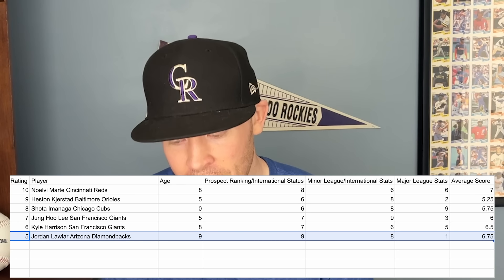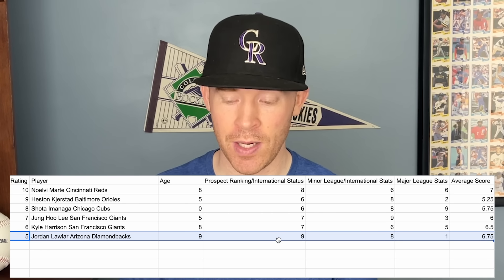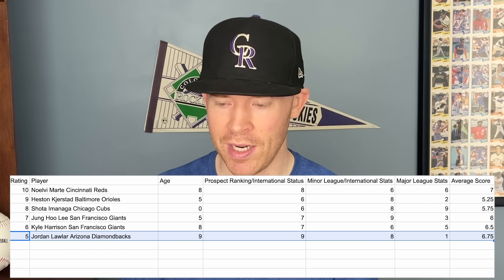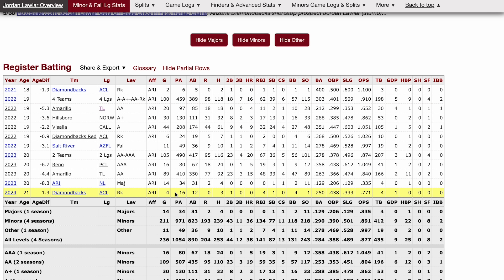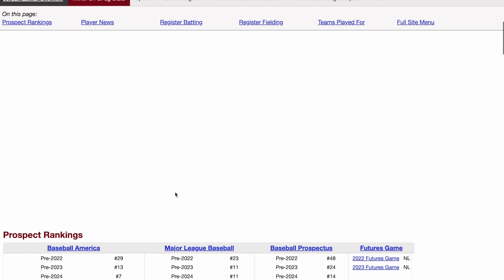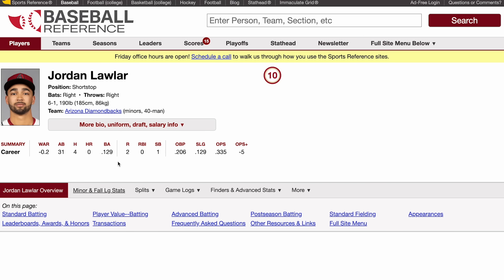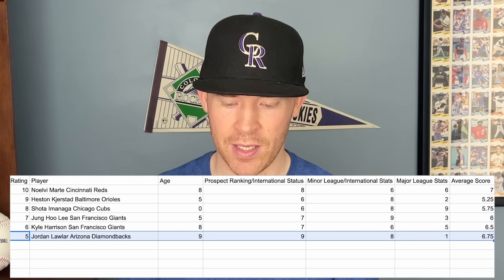At number 5 we have Jordan Lawler, another player dealing with injuries. He's been great in the minor leagues and has an extremely high prospect ranking, and he's only 21 years old — that's why he scores nine points for prospect ranking and eight for minor league stats. He just hasn't had a real chance in the big leagues, with only a couple of games played. He's currently hurt and just starting his minor league rehab today or tomorrow, so he probably won't be back in the big leagues until the very end of this season. Arizona Diamondbacks top prospect with a ton of potential.